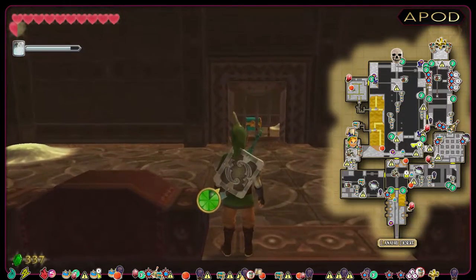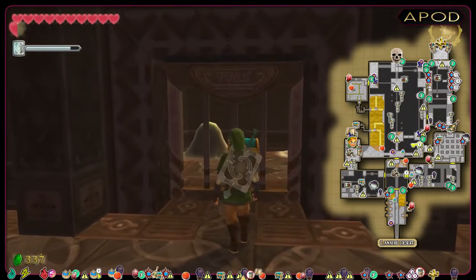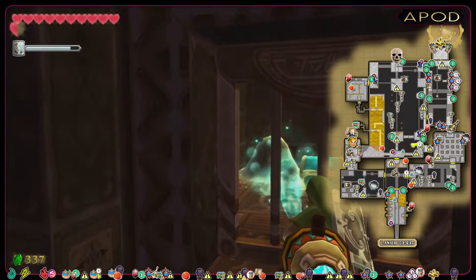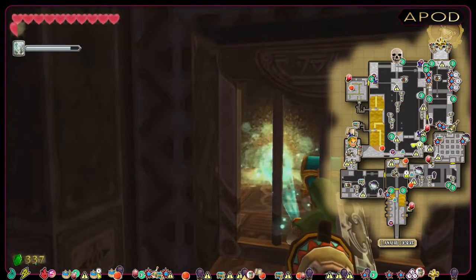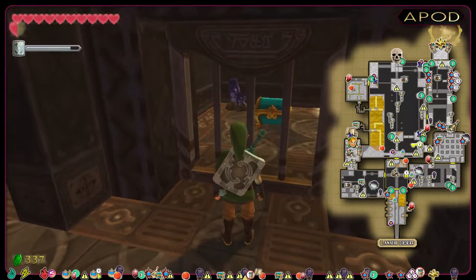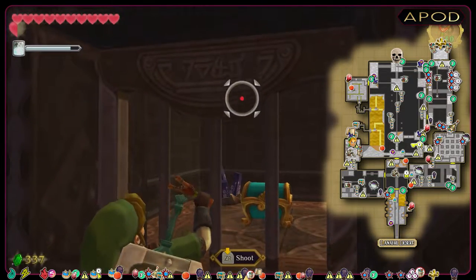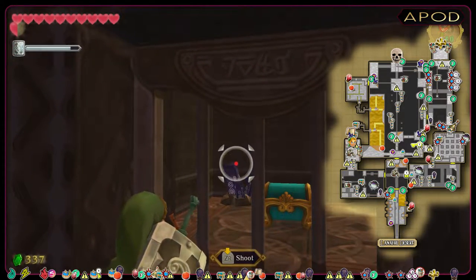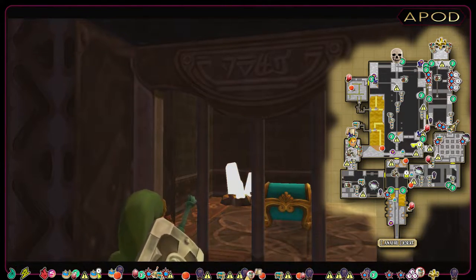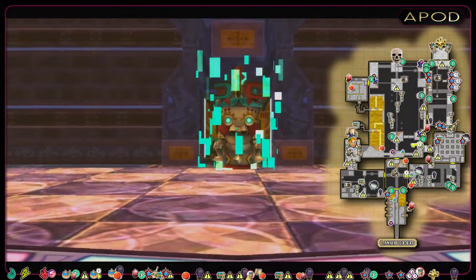What do we have here? A chest behind bars and a pile of sand. Let's try to deal with that pile of sand. And look at that — a timeshift stone! We can activate it by using the slingshot. First try — GG! And this will also bring Armos to life.